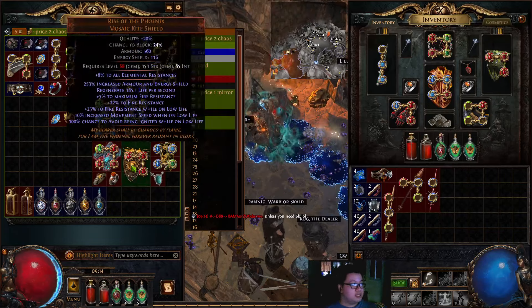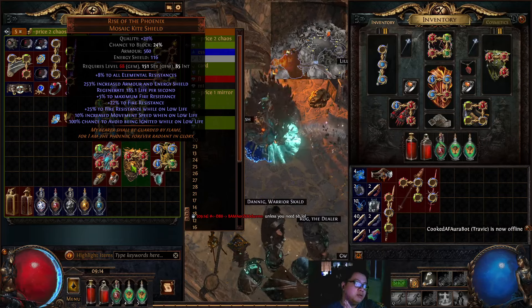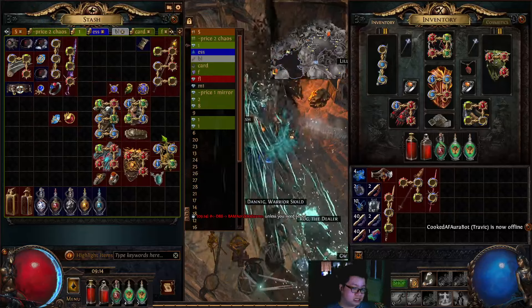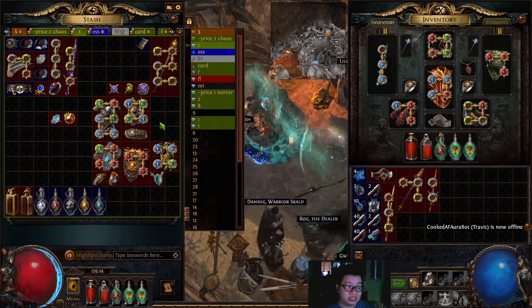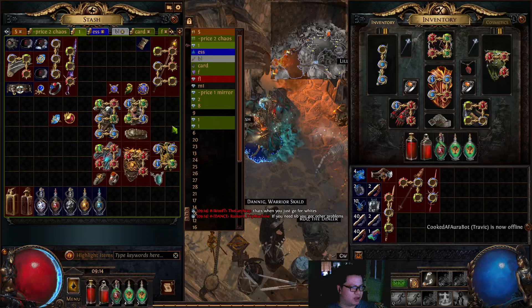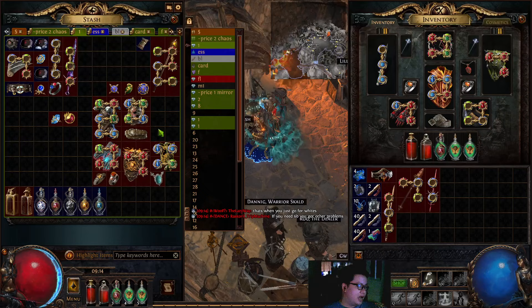This character has 100% spell suppression, around 3.6k life, quite a lot of evasion, decent armor, Determination Pride on automation, and maximum resistances. Chaos resistance is around 30 so I need to work on that - but basically it dies to anything.